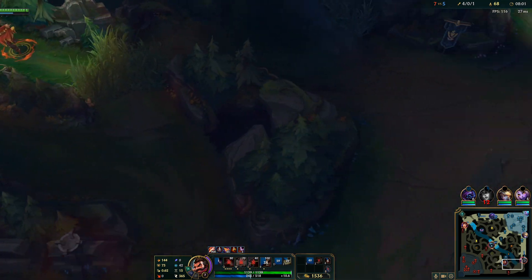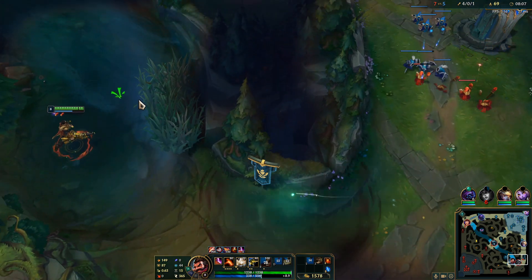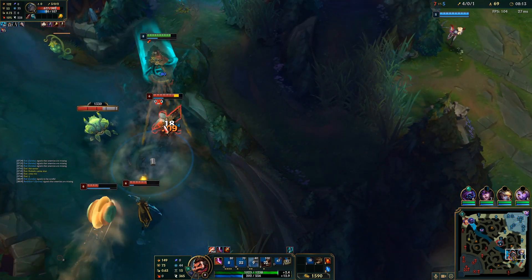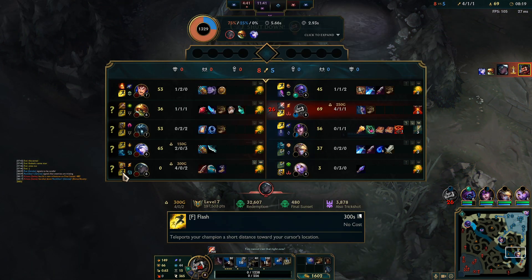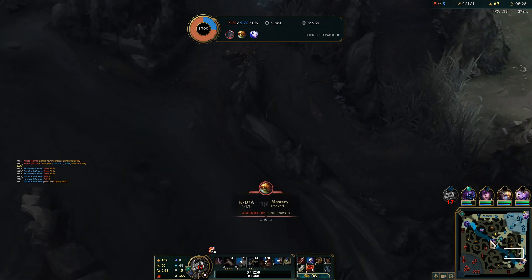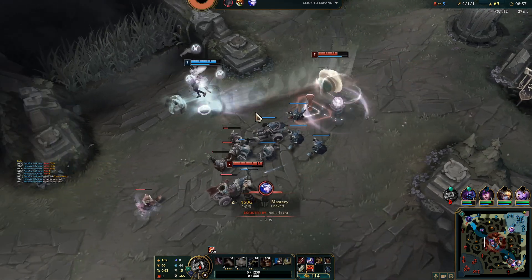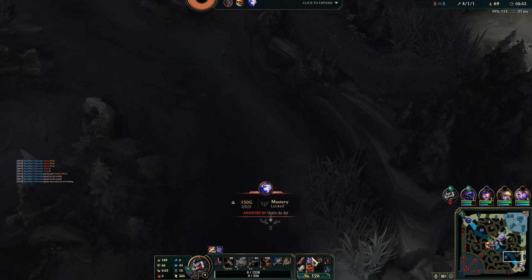I guess we can try out a bot lane gank here — they are overextended — we're squishy though, it's definitely gonna be hard. I don't think I can do it. Oh, they're walking into me, holy shit! They have so much resources. Never mind, that's kind of crazy but I'm not going back bot — pretty much can't. I would not have assumed that Senna has Flash and Ash still has ult — they can both go on me. What is this gameplay? It's actually so bad.